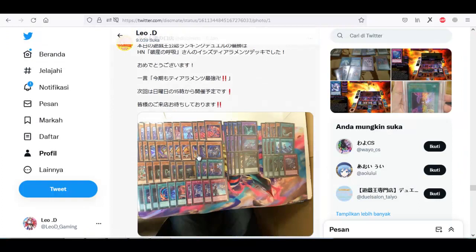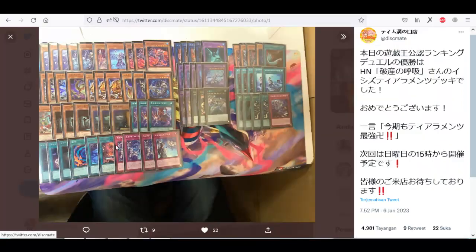Under this list is another tier player, and as you can see this list is the same as the player before. Super Poly is really strong against the mirror because you can target your opponent's Winda and Grava to summon the Schism Dragon.